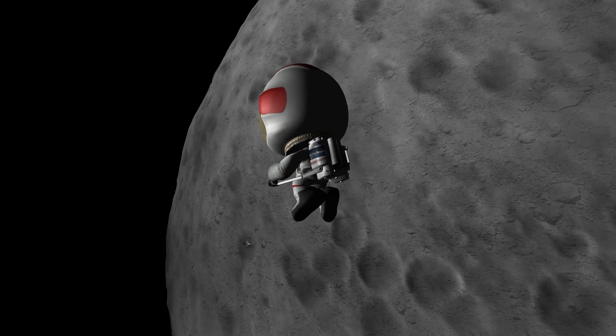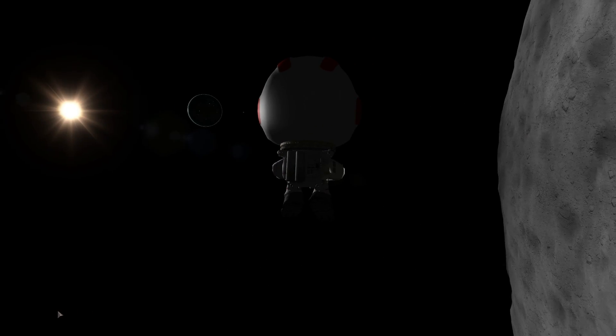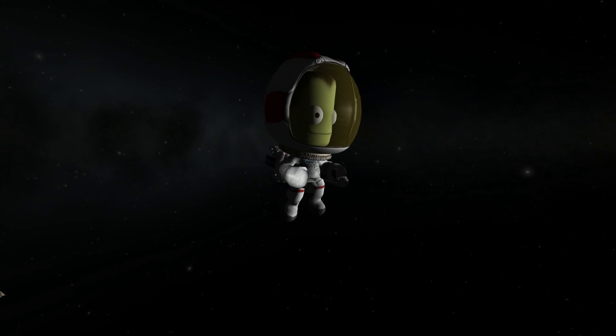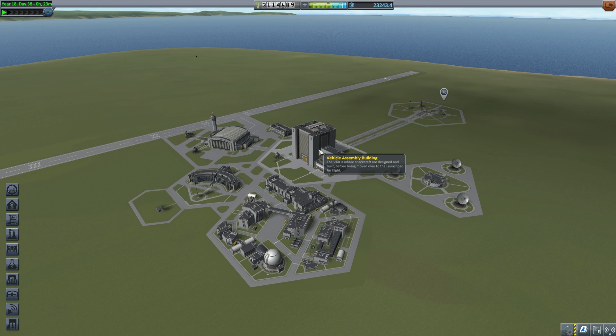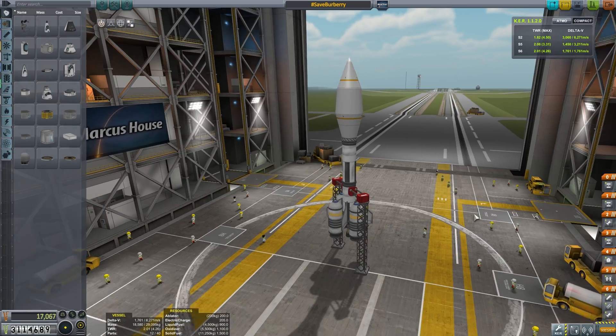Marcus House here, welcome to episode 29. Today we are continuing where we left off. Poor Burberry Kerman is stranded in orbit around the moon and the Kerbals back at mission control need to desperately get a vessel up here to save Burberry.